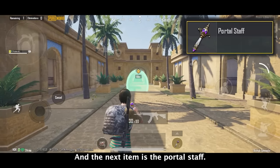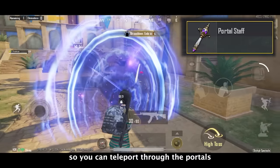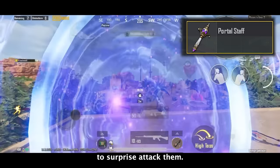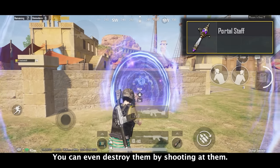The next item is the portal staff. You can activate the portal by choosing which area you want the other portal to open, so you can teleport through the portals. This will be useful to open a portal right behind your enemy to surprise attack them. These portals will only work for a few seconds before they disappear, and you can even destroy them by shooting at them.